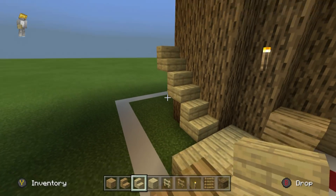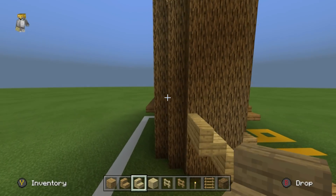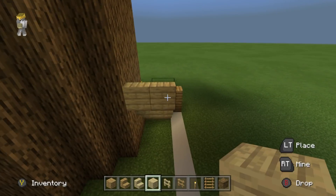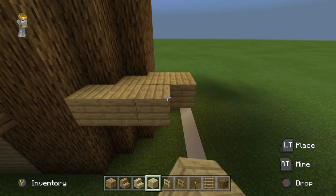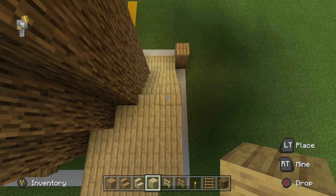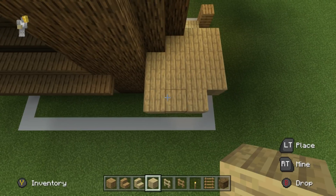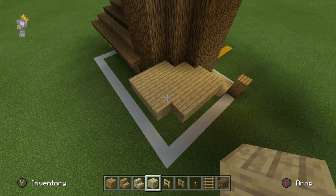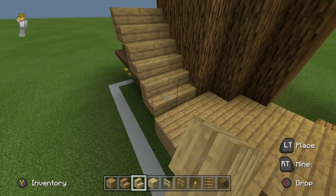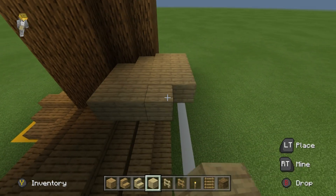The staircase follows some simple rules. Rule one: the staircase is always at least two rows thick out of the side of the tree. Rule two: on the flat sides of the tree where you have the rows of three, this is when we make it higher — this is when we place stairs on the side of the tree. Following rule one, we want to now make a platform. Take the third set of stairs and make a platform that is two rows thick, always going around the side of the tree.